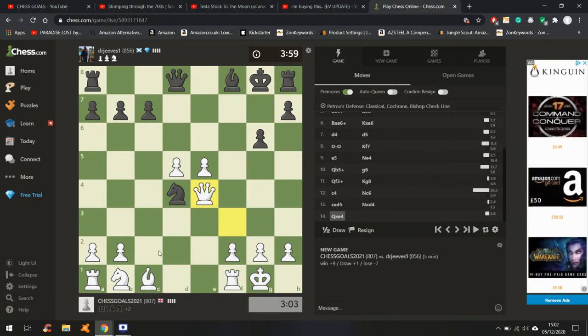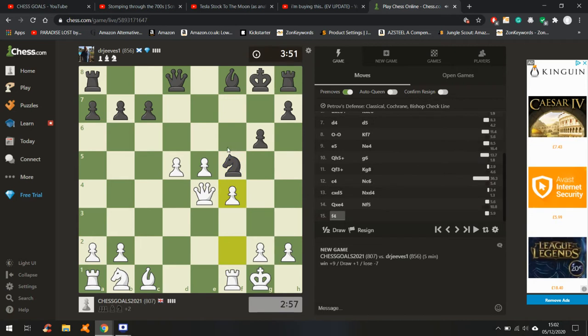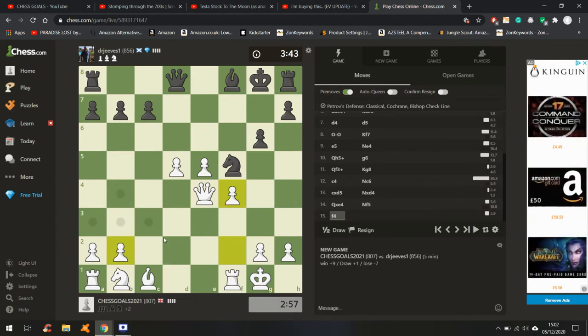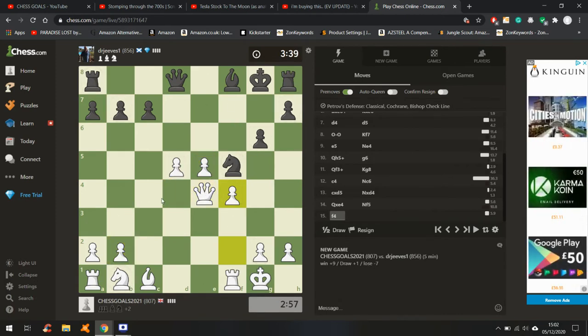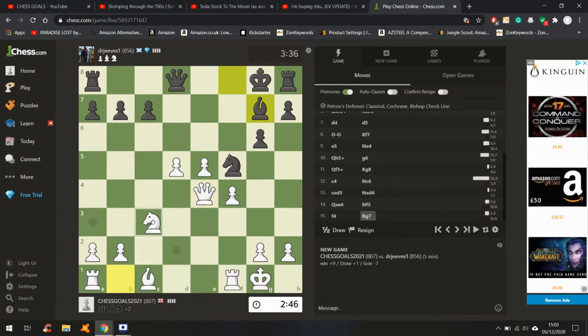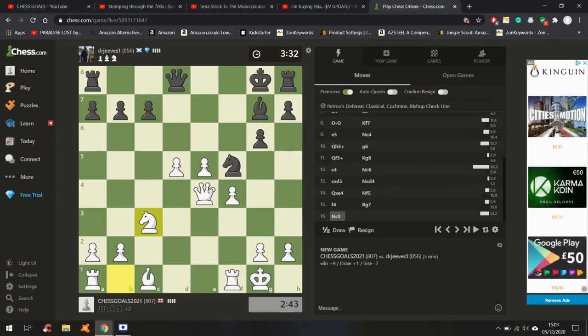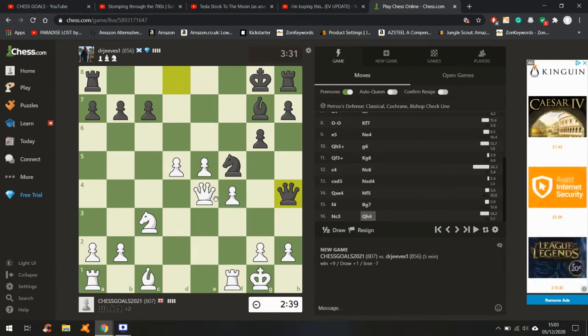Nice! He tried to bunker up and maybe long term he was going to be good there, but then he just blunders — should make things a bit easier. Need to bring some pieces out, gang up on this king, maybe put the queen on this diagonal. Let me know how you found the videos guys — I'd appreciate some feedback so I can improve the content for you.